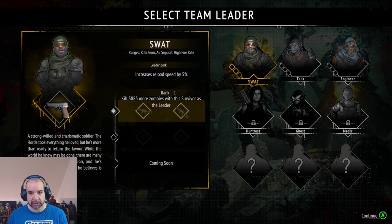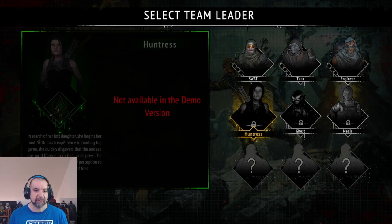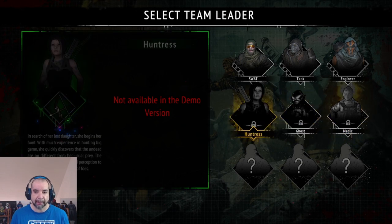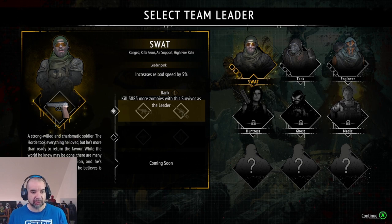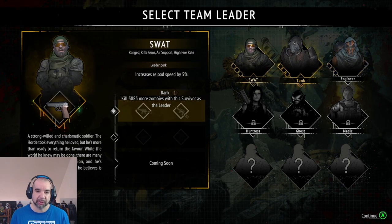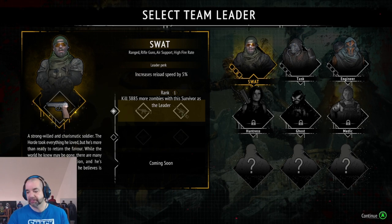So we select our team leader. We have SWAT, Tank, and Engineer available in the demo. Huntress, Ghost, and Medic are locked, so it looks like more characters are going to be added, which is pretty cool. Each character gives you a little backstory on what they do — release reload speed, armor, and skill cooldown. I'm going to start with the SWAT guy.